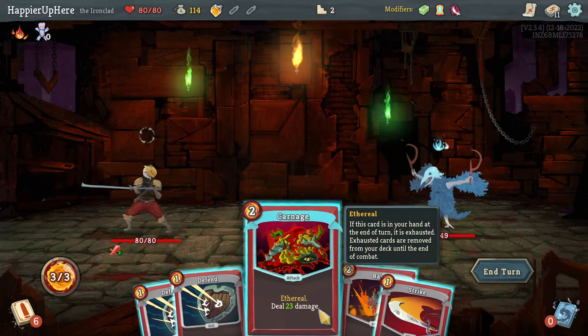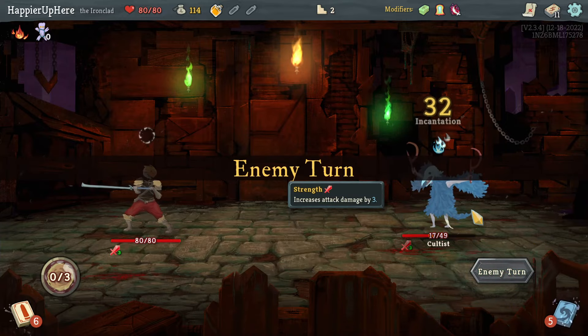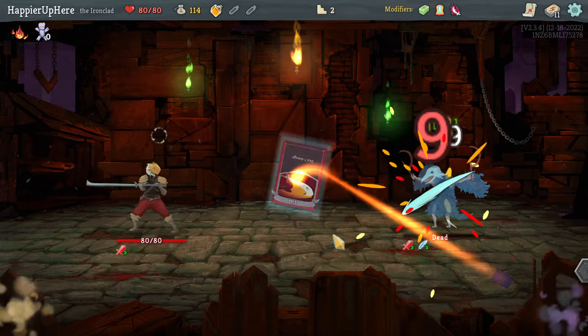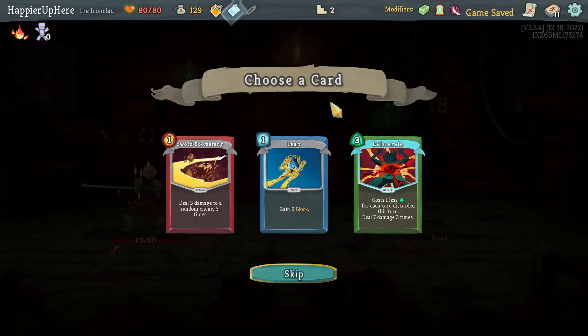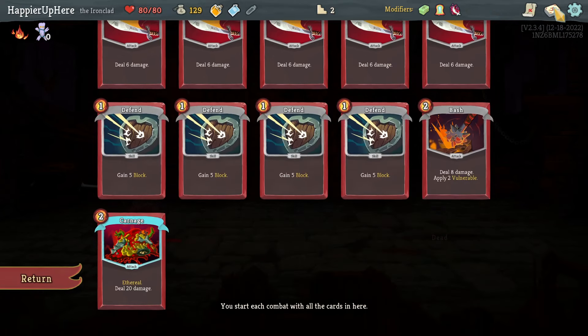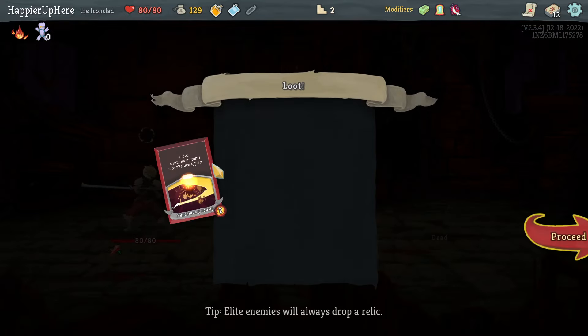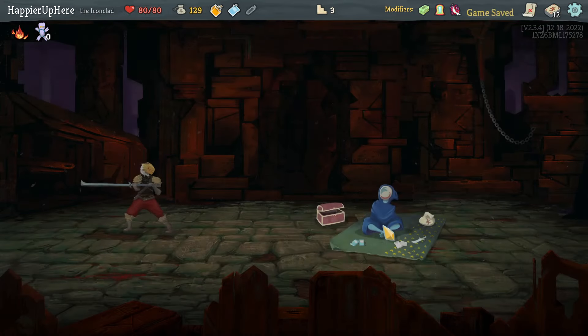I got the Cultist — it's a shame I got both Bash and Carnage together. Let's do Carnage and Strike, then two more strikes — beautiful. Got a power potion. Leap, Eviscerate, Whirlwind. This will benefit from the strength I have but I don't have any discard synergy. Whirlwind is probably better, although I did just say I was going to pick up more defensive cards.